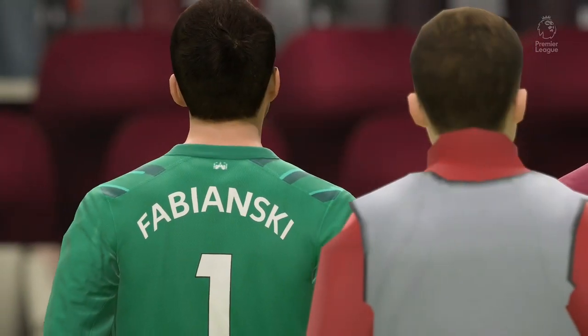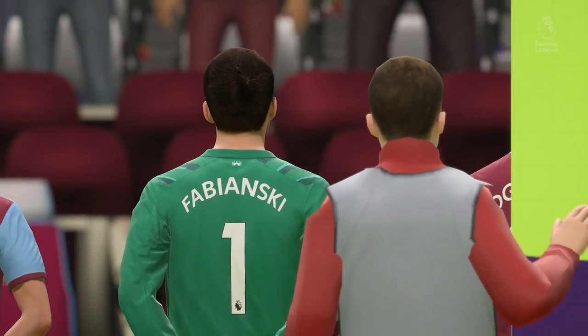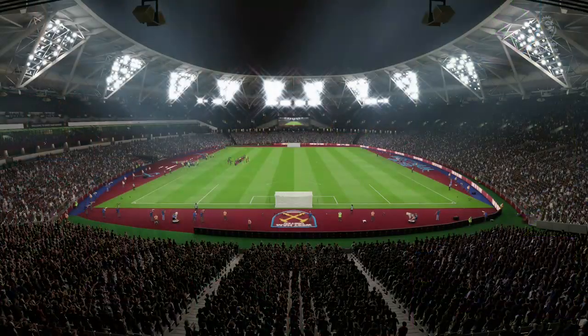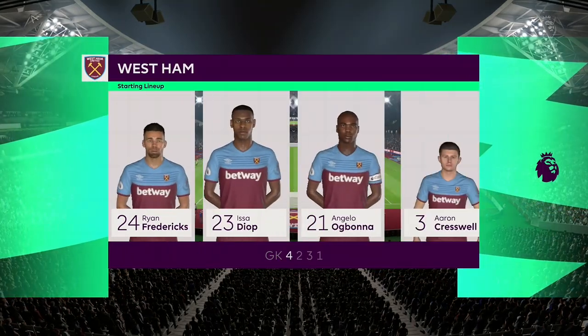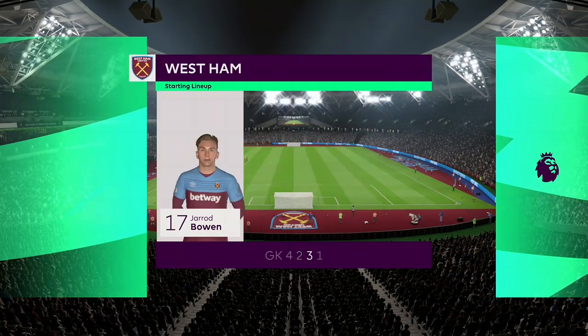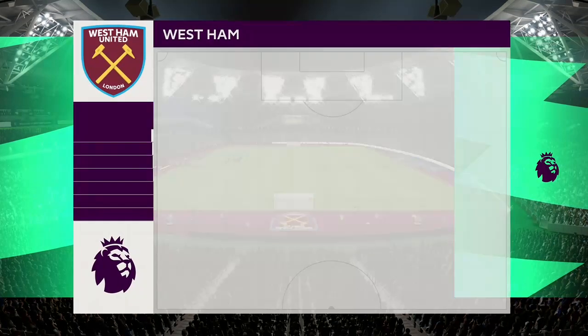And number 30, Mikhail Antonio. Here is the starting lineup for West Ham United. The experienced Lukasz Fabianski stands between the posts. Issa Jok plays with Angelo Ogbonna in central defense. The idea is to have just the one striker up there trying to pose problems for the opposition.